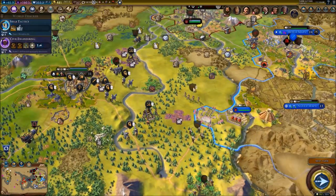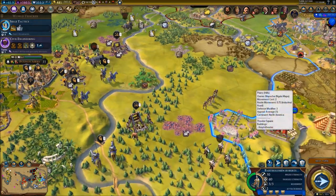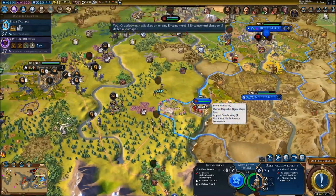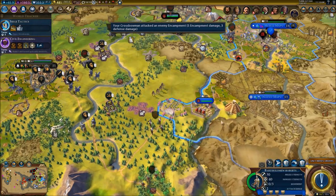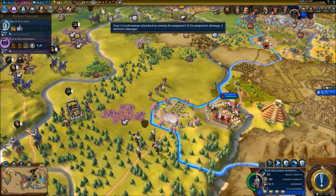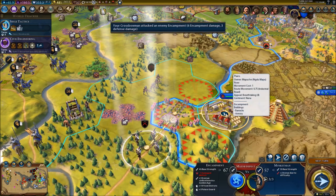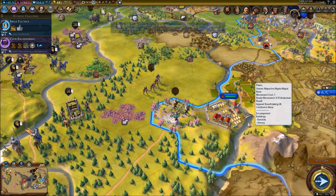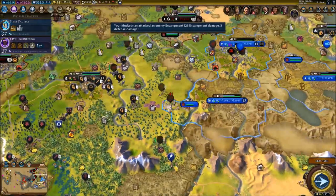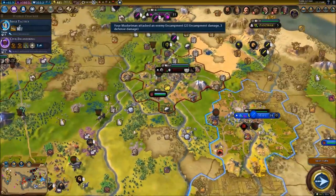We need to do something about this situation - we need to destroy that fortress, boys. It's going to be a problem otherwise. Oh, we can attack twice! With that unit we can actually do two attacks in a row, which is really kind of OP. We're doing great so far - doing damage to their fortress. Once they don't have any more fortresses here, it's going to be a lot easier.